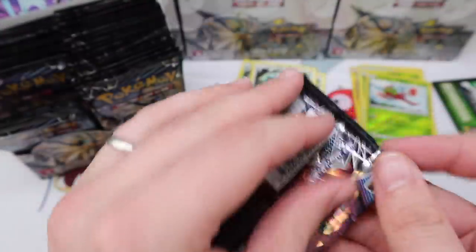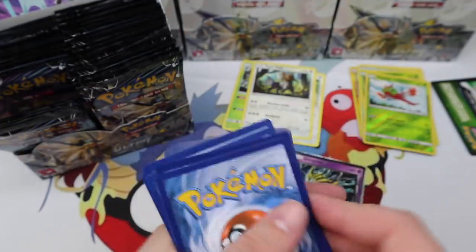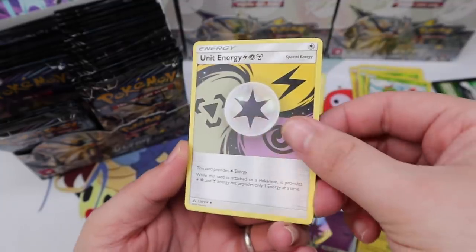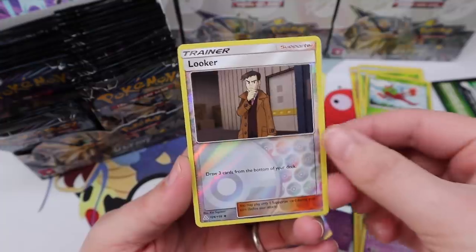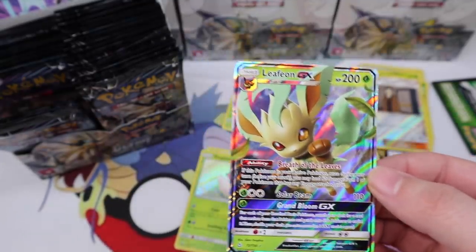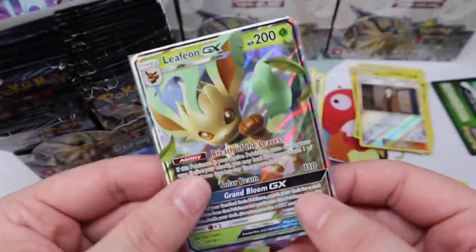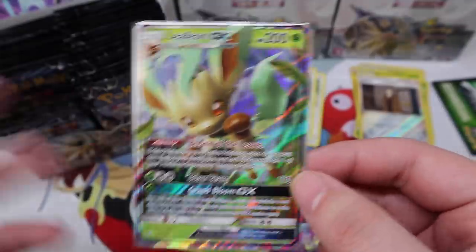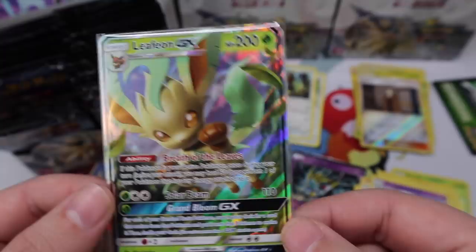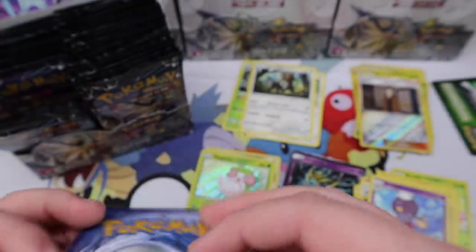Man, these pack arts are beautiful. Roselia, Gible, Electabuzz, Chimchar, Pachirisu, Unit Energy, Rotom, Drifblim, Looker — and we have a Leafeon GX! A very playable card; I know a lot of people are excited about this one. I don't play the TCG outside of just goofing around, so I haven't been keeping up with the special news about it. That's a really good ability — you can heal 50 damage from one of your Pokémon that has any energy attached to it.